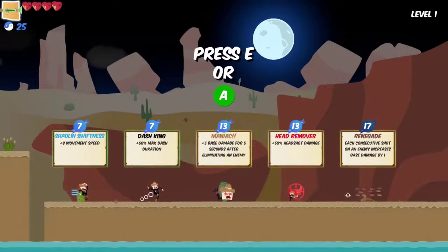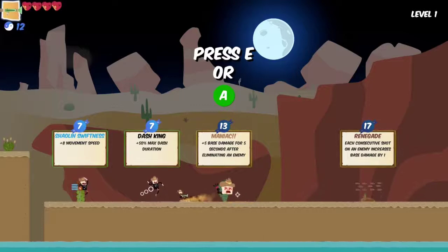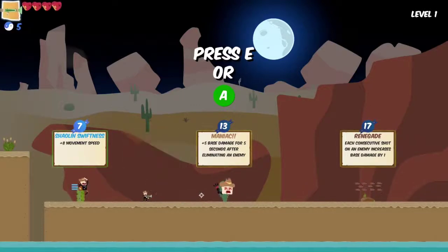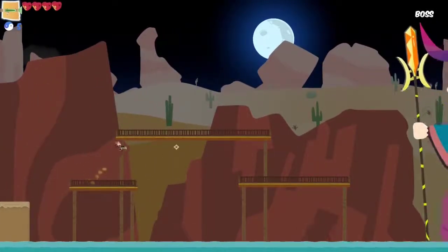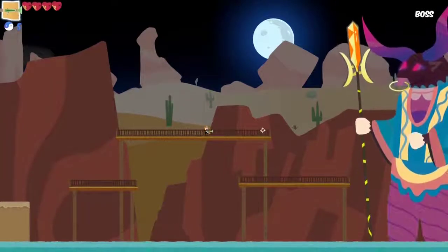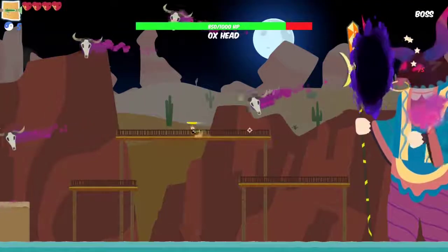Plus five base damage for five seconds after eliminating an enemy — this one's probably the best for what I have. You can probably get more than one thing as long as you have the money. Oh yeah! I didn't even notice I had currency in the top left. Oh, boss fight! It's a great shaman — I'm gonna call him Ding Dong Ox Head.